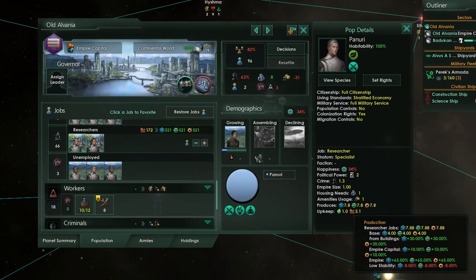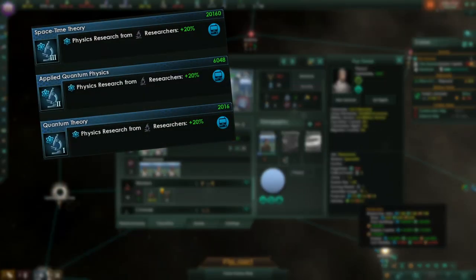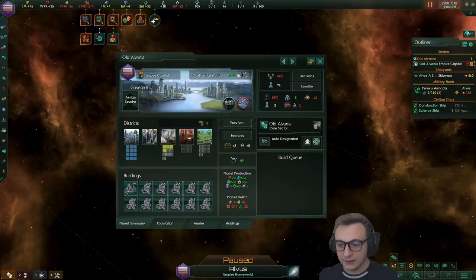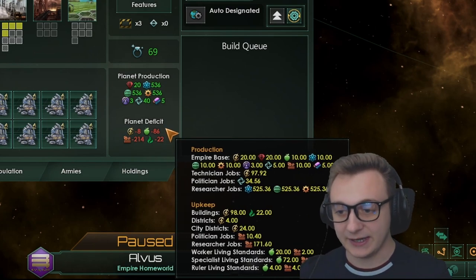I did give all technologies, which means we're getting 65% from our empire - those are the techs that give you more tech for each tech. That's why there's a big jump from base labs to the second result, as I had to give myself more technologies from those two gaps. Deficits are quite high with 214 consumer goods and 22 exotic gases.